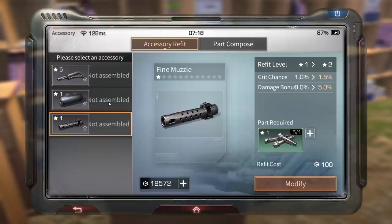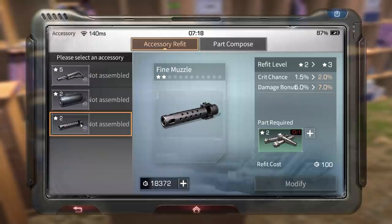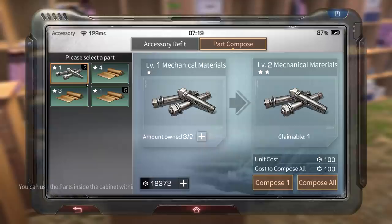I would love to upgrade my aim assist like this. You need one star to upgrade a one-star mod. Now as you can see it shows two star — meaning we need a two-star material to upgrade it further. To get two star, you have to combine two one-star mods to get one two-star material.